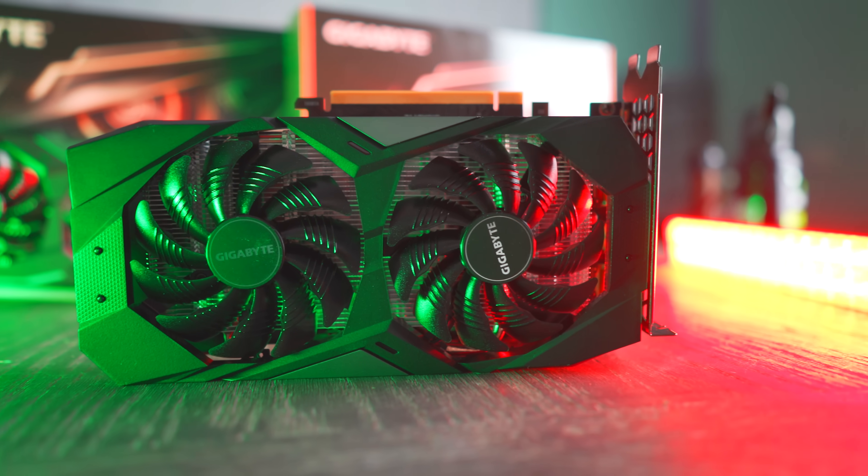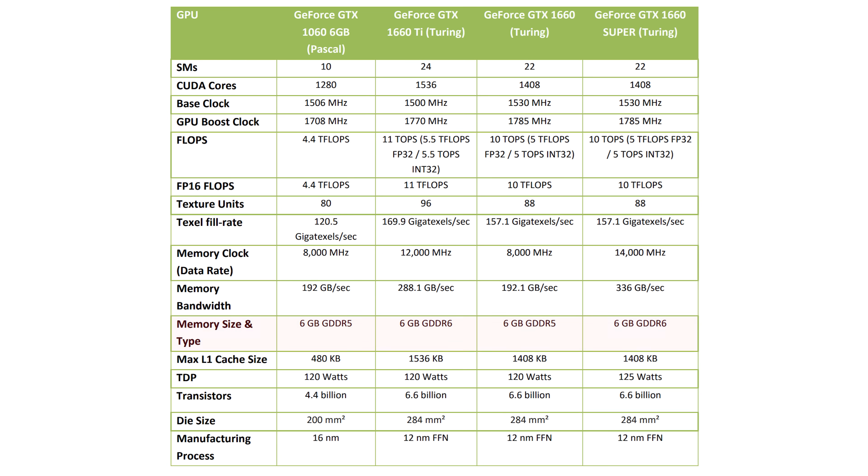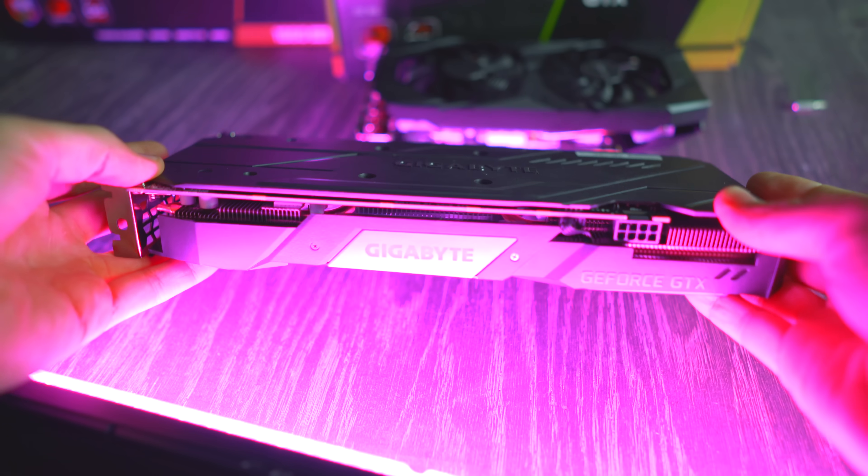Those benchmarks show that the 1660 Super is bringing in better performance, just like the 2060 Super and 2070 Super did. This is pretty much shaving off $50 from the 1660 Ti at a price bracket where it really matters. The interesting thing is all NVIDIA has done is replace the GDDR5 with GDDR6, which has effectively increased memory throughput by around 75%. So if there was a memory bottleneck on the original 1660, that's now been alleviated — you're gaining a lot of extra performance just from that memory tweak alone.